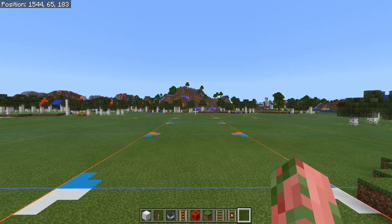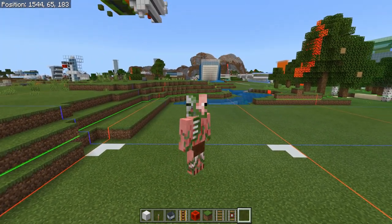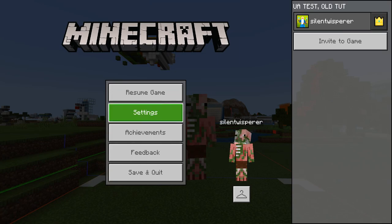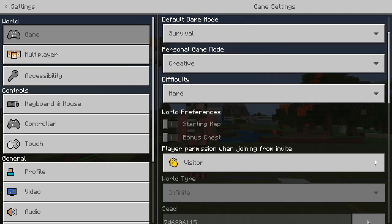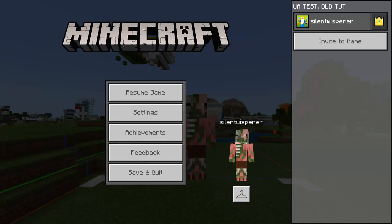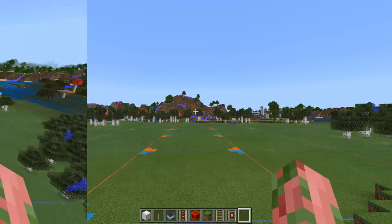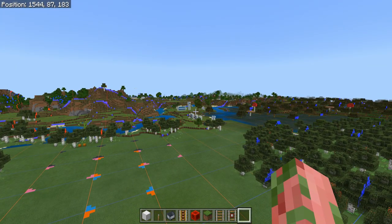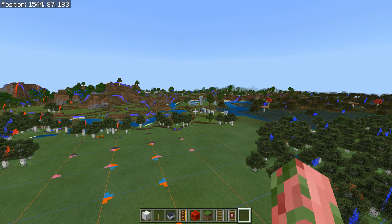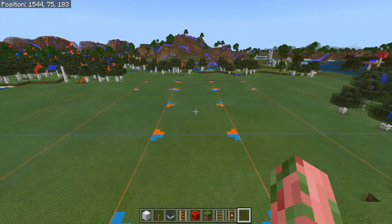To get started, the first thing you want to do is check your world's simulation distance. If you're playing on a realm, your simulation distance will always be four. On a server, ask your admins. In single player, go to your settings, game settings, scroll down underneath your world seed, and you will see simulation distance — by default this is four chunks. The simulation distance is the actual distance around the player that the game is loading, completely independent from render distance.